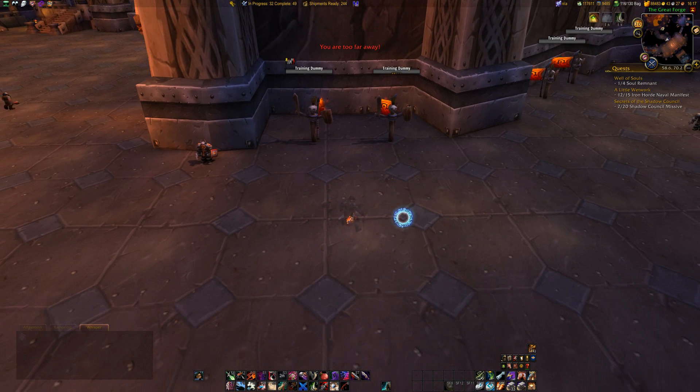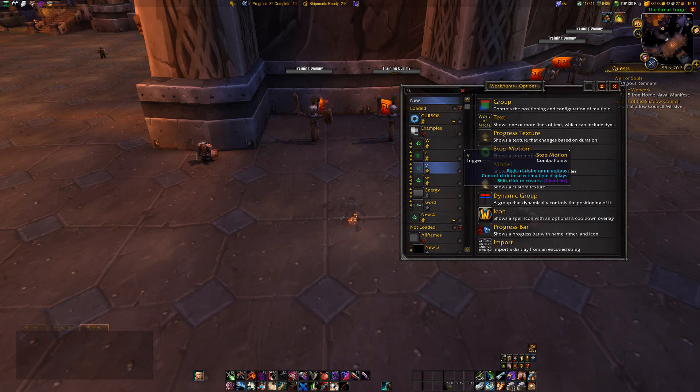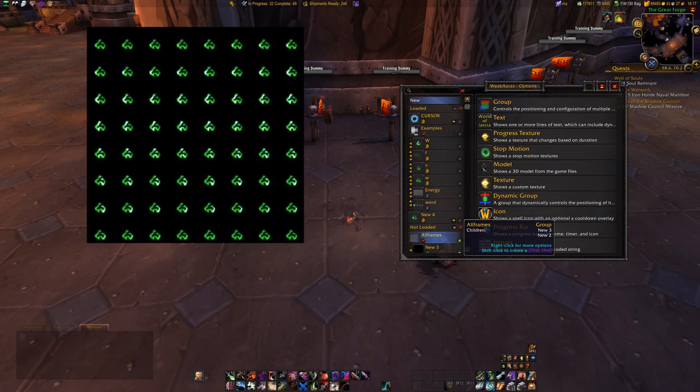Now to explain how this works I need to go to the WeakAuras options. This is the actual texture behind the W. As you can see there are 64 Ws — each of them is one frame in the animation. So it starts in the top left and goes from left to right, top to bottom, and displays each W as a frame.